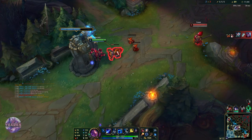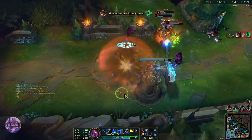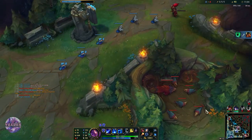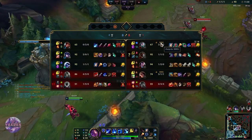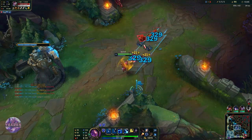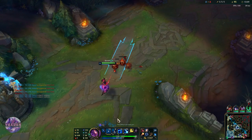Oh, that is a very fat Zilean — he is probably a one-trick. We still need a bit more AP, but once we have that we are going to one-shot the backline minions.